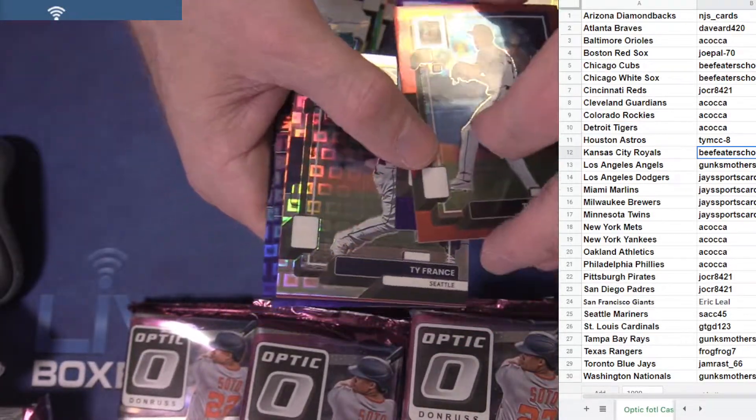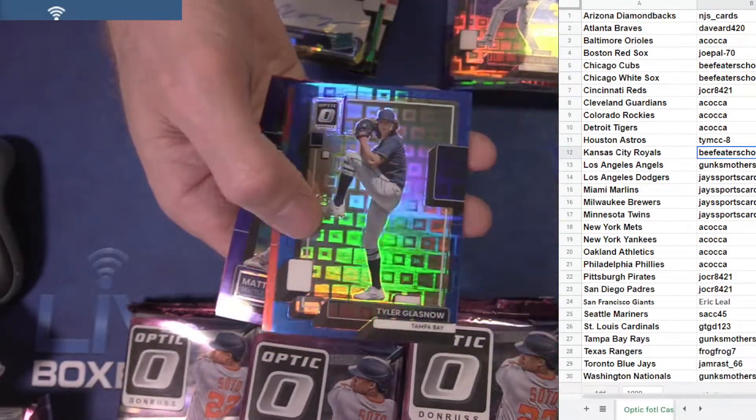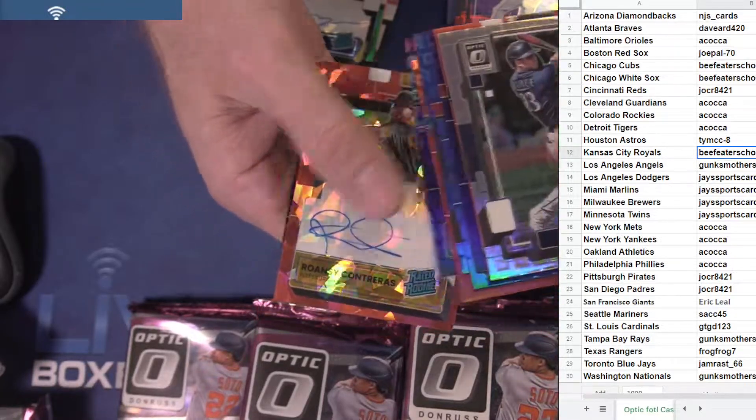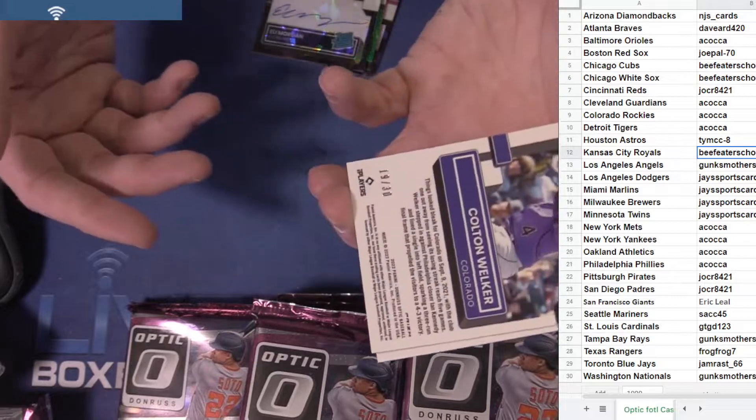He smashed Hill and he dropped it! Did you see that hit? Oh my gosh. Ross needed 25, Welker to 30.